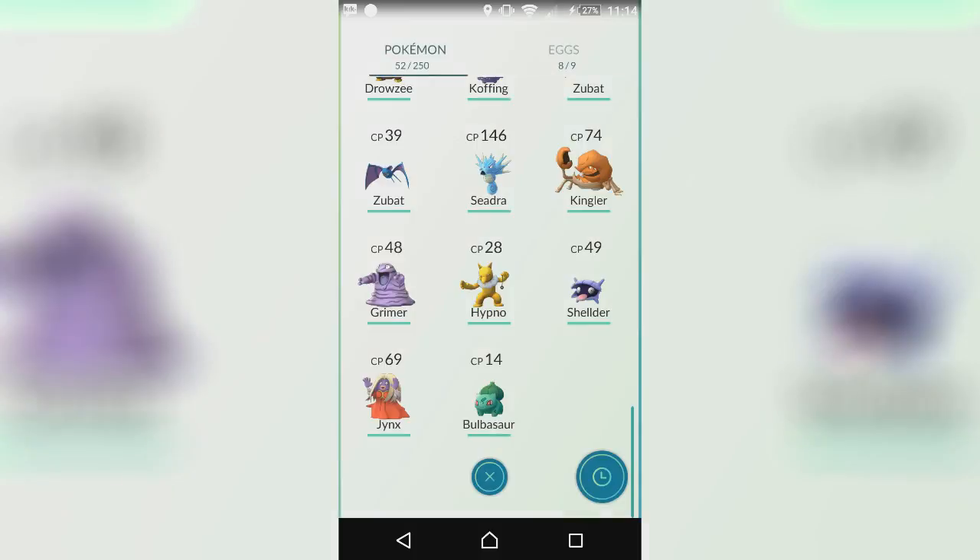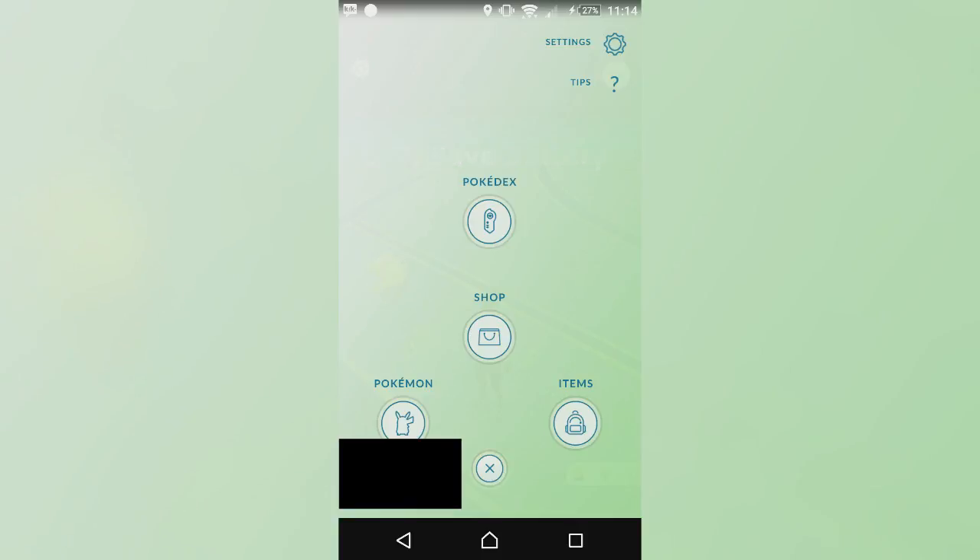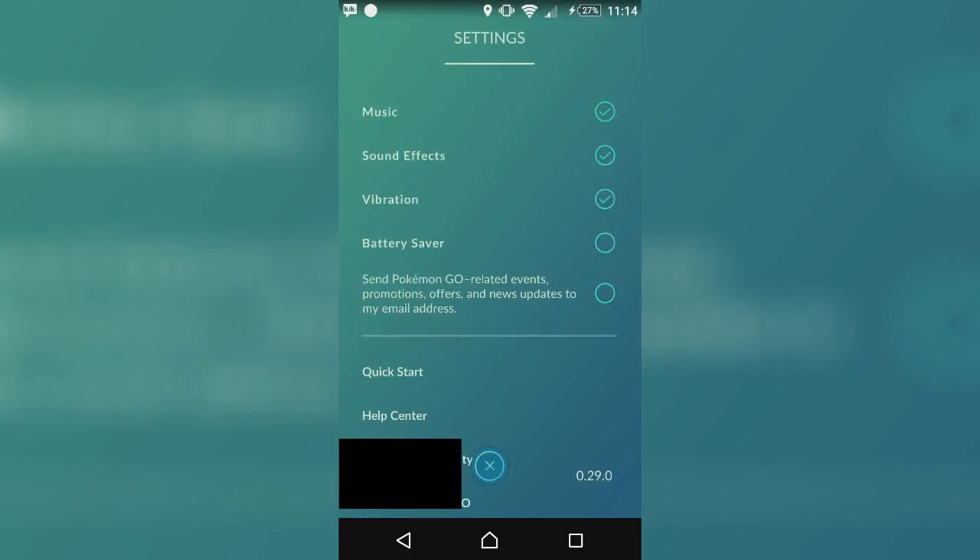My sixth tip for you guys is save battery. All you want to do is click on the Pokeball, go to the top right settings, and you've got a Battery Saver right there — tick that. My seventh tip: if you have your phone upside down, it will turn off the screen and everything will still count. You'll get vibrations when there's a new Pokemon nearby, and it will still count your walking for hatching eggs.